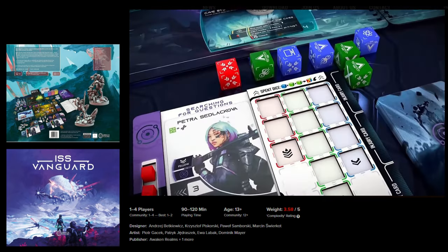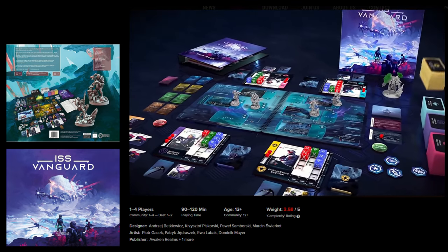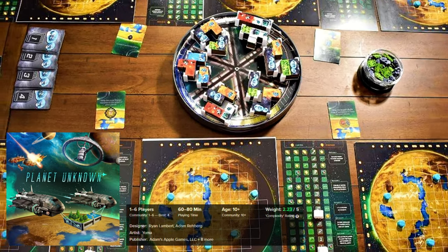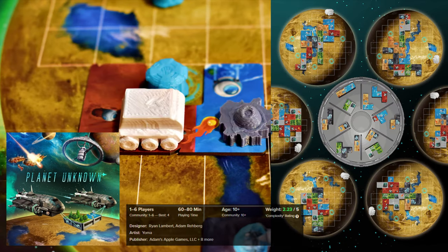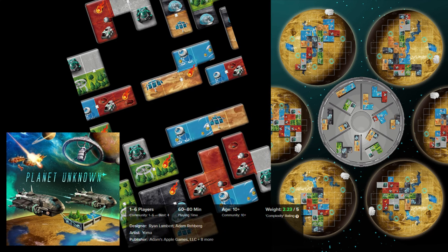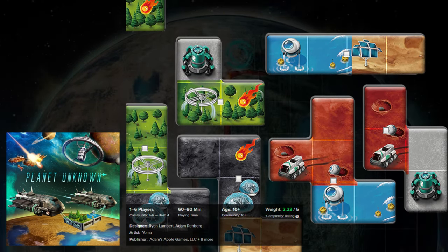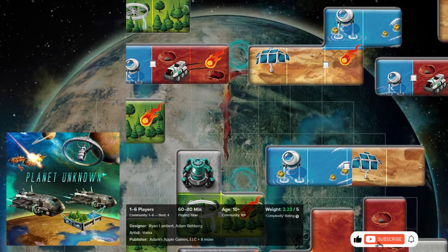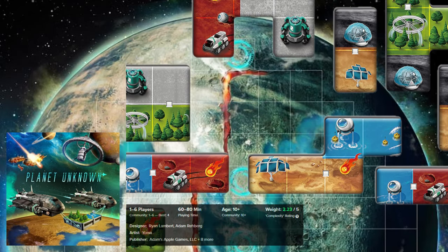For some reason this game reminds me a little of the movie series Stargate Universe. Nevertheless, it looks like a very great game. Planet Unknown is a competitive game designed for 1 to 6 players. The objective is to develop the best planet by placing polyomino tiles on the planet's surface — different shapes, a bit like Tetris. Each resource on the tile represents the infrastructure required to support life on the planet, and every tile placement is significant as it helps to cover the planet efficiently and also builds up the planet's engine.